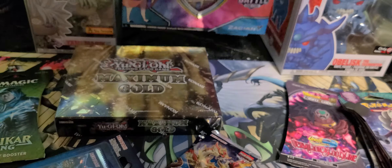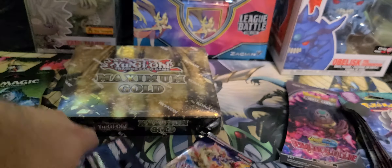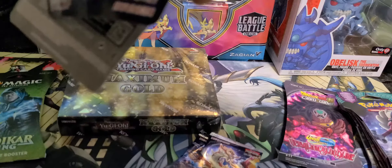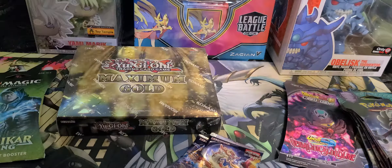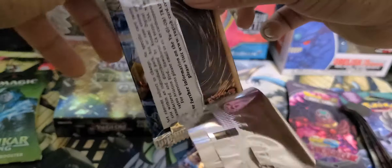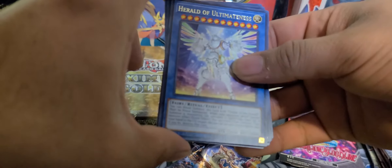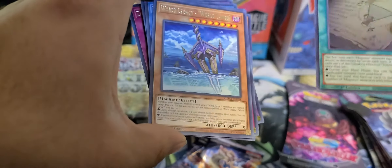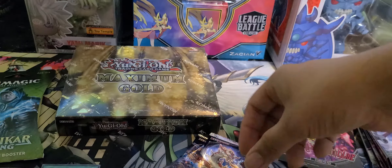So let's get started with the Genesis Impact packs. Let's see if we can get some Collector Rares — I've only seen them in person once but I've never actually owned one before. Let's see what we got here. We got World Legacy, World Lance, Evil Twin, GG Easy, Harold, Ultimanus, Reformage Hat, Trinkler, Invoked Cocytus, Drytron, Mirror Shower, and Trismagius as our first holo. Not bad.